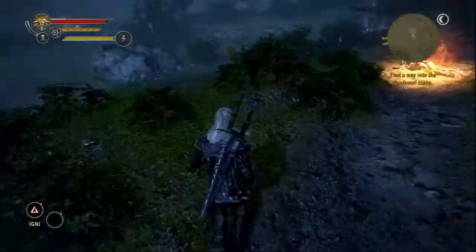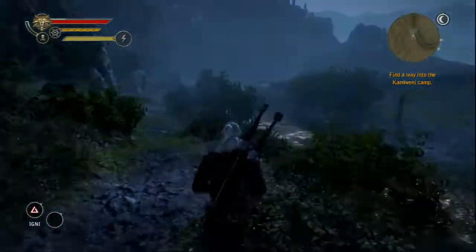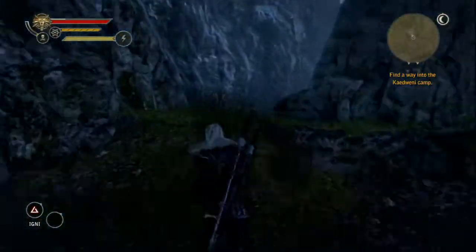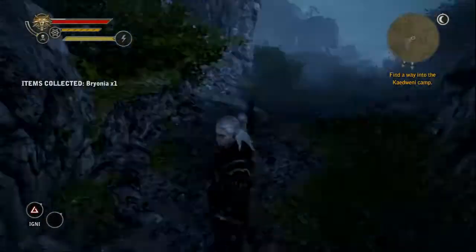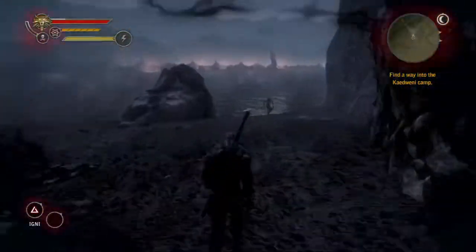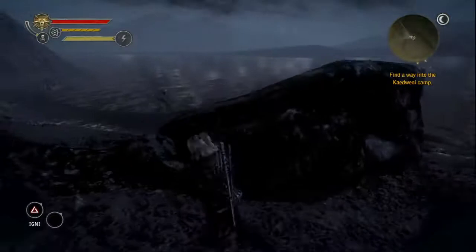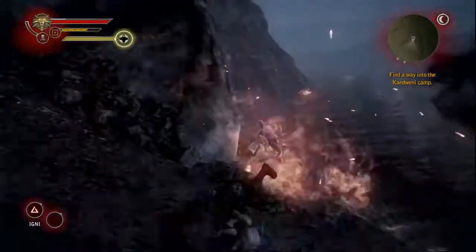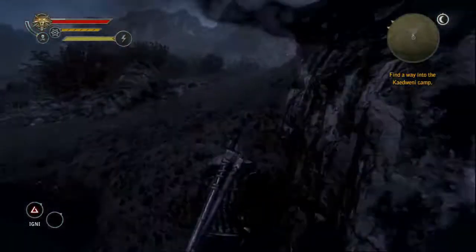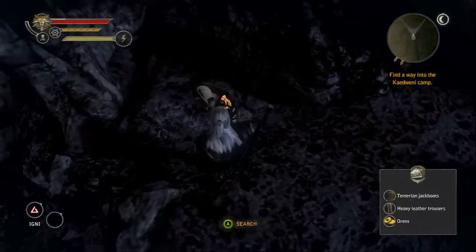The troll tongue that you get from that troll is an ingredient you'll need in chapter 3 if you're going to be getting a certain sword. I had one already because I got it from the stuffed troll head I won in chapter 1 from the troll trouble quest, and I didn't use it for the Melita Lay's heart quest. But if you were able to do that quest, you may have used that troll tongue already — so if you need another one, this is a really good spot to get one and you won't have to buy it in the last chapter.